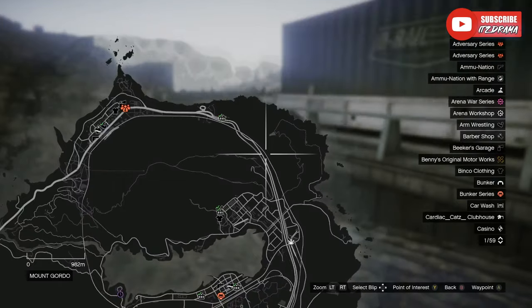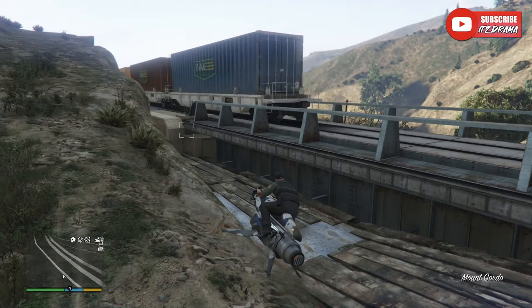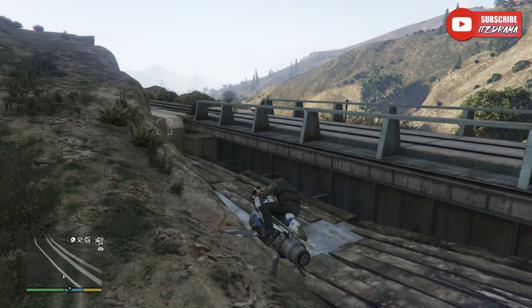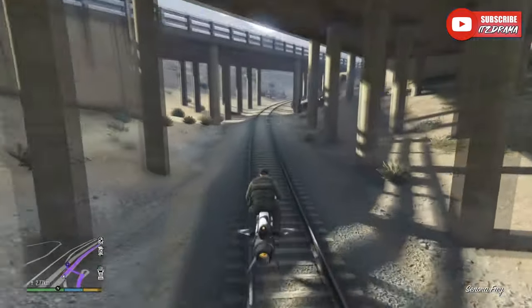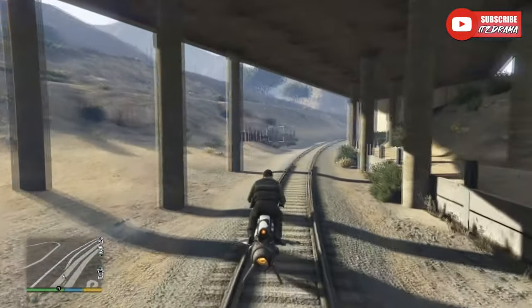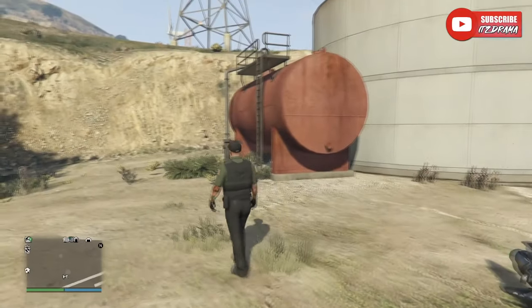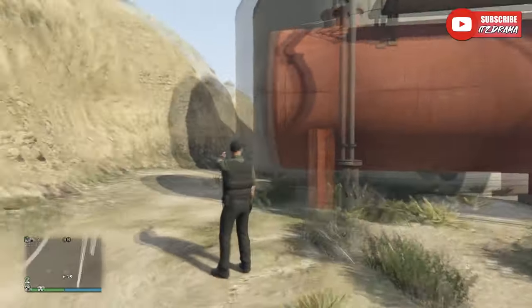The first possible location is going to be over here next to the railroad tracks — it'll be right on that wooden area there. The next one is going to be exactly underneath a bridge; you should see it right away next to the train tracks. The third possible location is going to be over here next to this big water tank thing, and it should be right behind the red propane-looking tank. If it's not right there behind it, then it's not there.